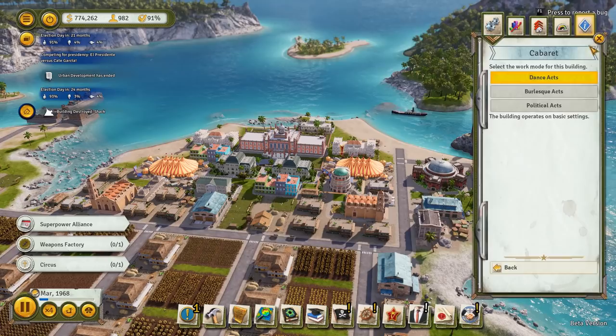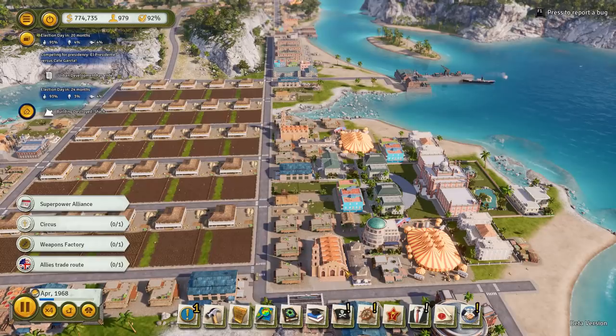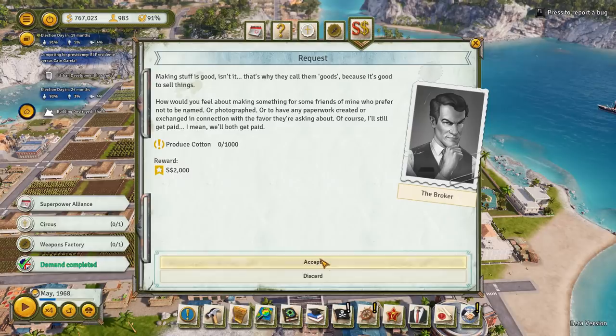We probably need some more high school workers. The allies are asking us to do a trade route because of the stuff I've been getting from the broker - the convincing talks and distractions. I can say 'have a convincing talk to complete this demand.' Four uses left - and making stuff is good, isn't it? Produce cotton - yeah I think we can do that. 'Not bad at all, almost worthy of an Englishman.' Completed that.